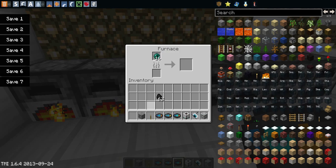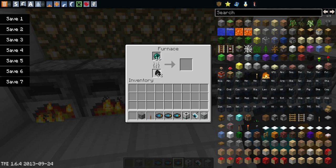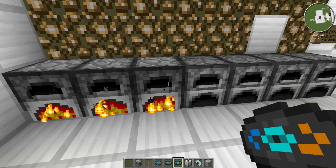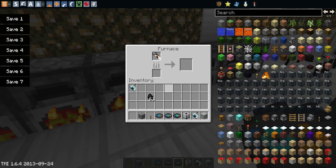If you smelt the Still Alive disc, you get the Radio Loop disc, which we'll play even though we kind of played it already. And if you smelt one Ender Pearl, you get eight Ender Pearl dust, or Ender Dust.